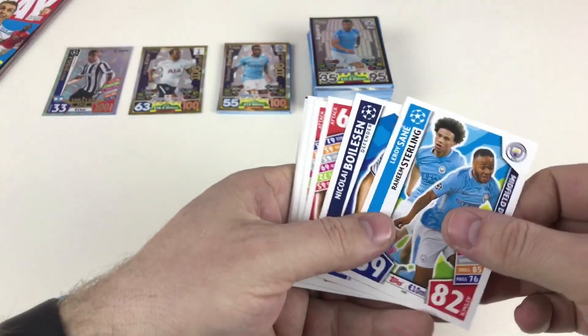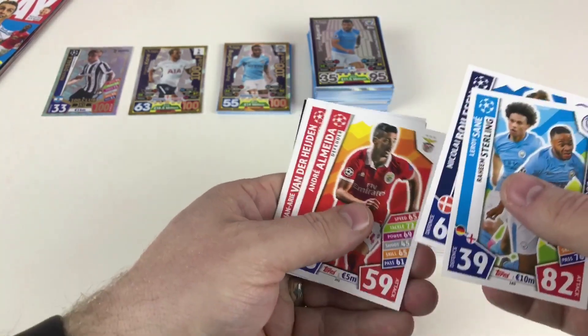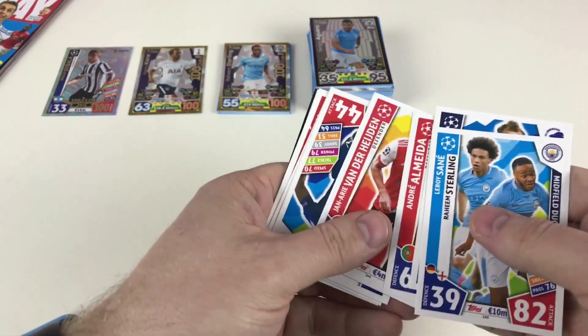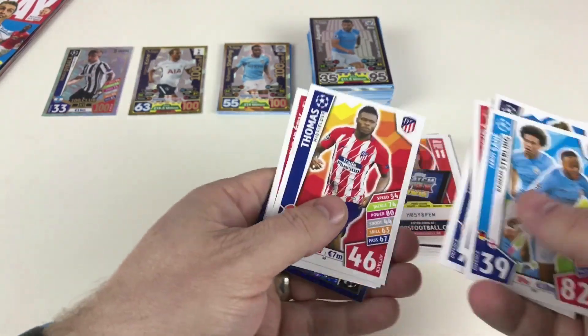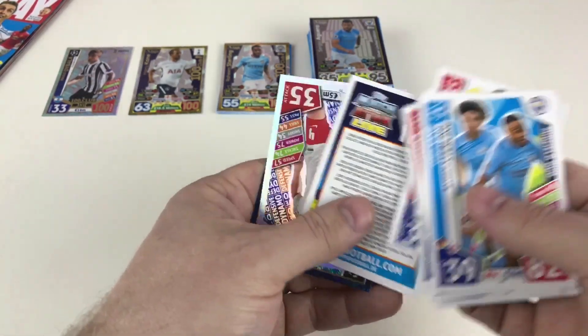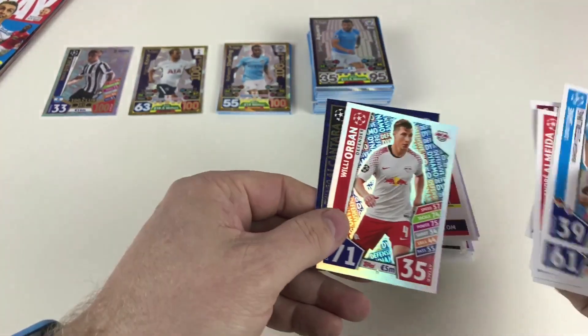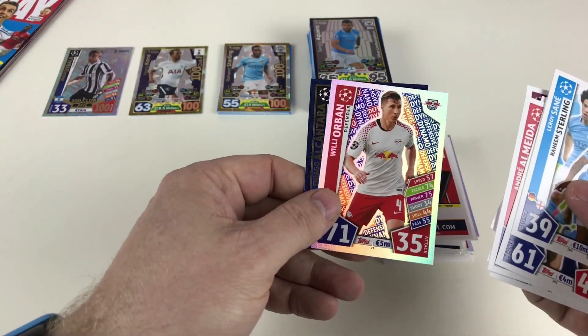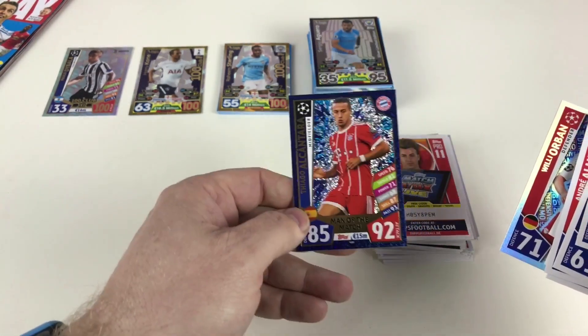Last packet — last but not least: Leroy Sané, Raheem Sterling, Nicolai Boilesen, André Almeida, Jan-Arie van der Heijden, Antonio Rüdiger, Frank Ribéry, Pro 11 Nelson Semedo, Willy Orbán defensive dynamo and Thiago Alcantara Man of the Match.